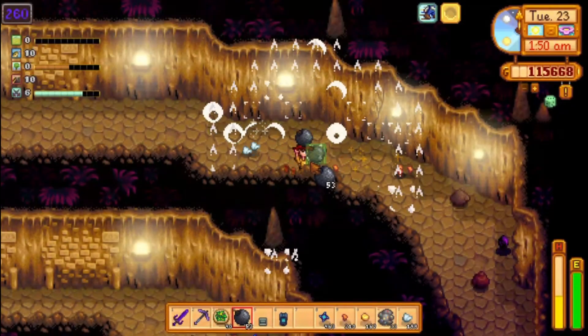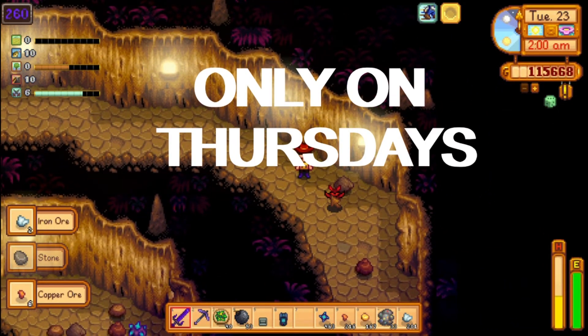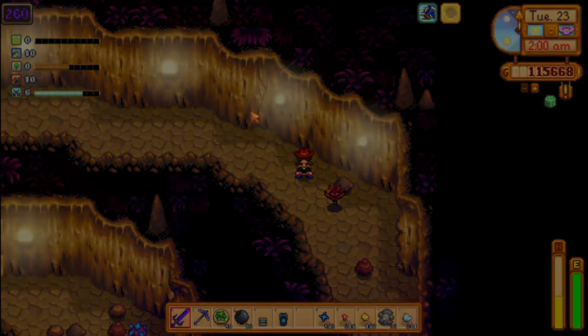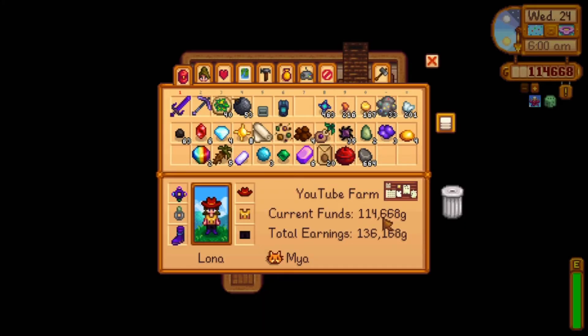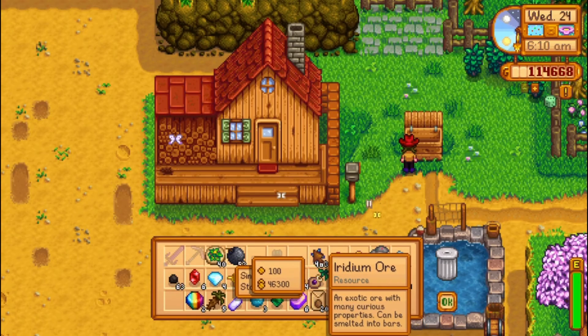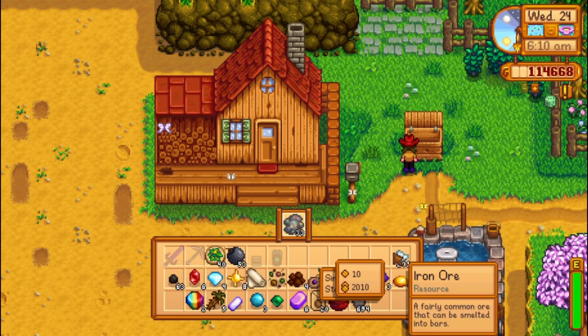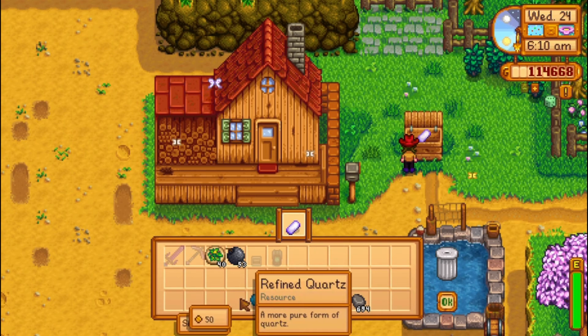For buffs, you will obviously want the Magic Rock Candy — you can buy this from the desert trader for 3 prismatic shards. You'll also want at least 1 desert warp totem. As for rings, I'll take a Burglar's Ring for the most possible loot from monsters, and for the other one, the iridium band. In the end, I had 53 bombs left, so 200 might be a bit of overkill. In this run, I got 463 iridium ores and about 80,000 gold after selling everything.